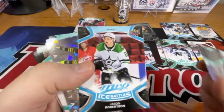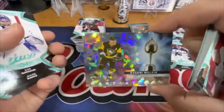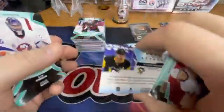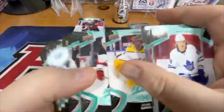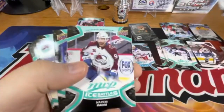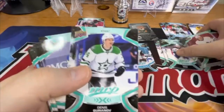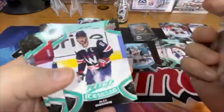Ice Battles — there's a blue version — Jason Robertson, really nice looking card. Evgeni Malkin. That's called Heart Attack Black, showing Hart Trophy winners. There we go — there's a blue version of a rookie: Jean-Luc Foudy. So I've got two rookies so far. Ice Battles Nazem Kadri. A lot of the base stars and superstars like Ovechkin.